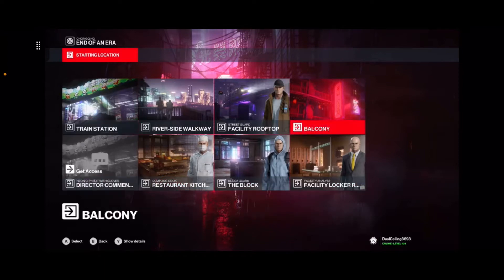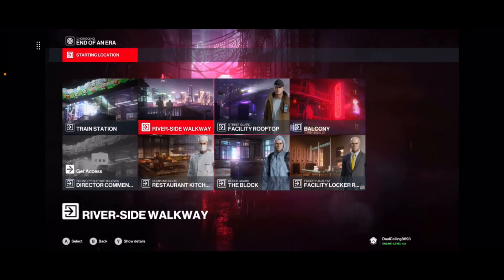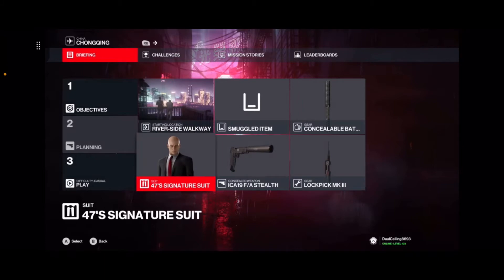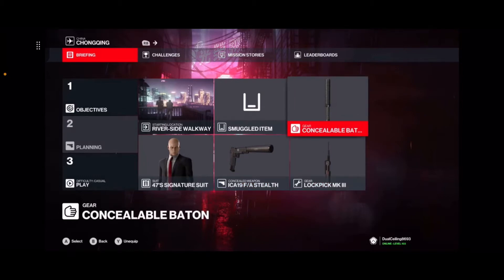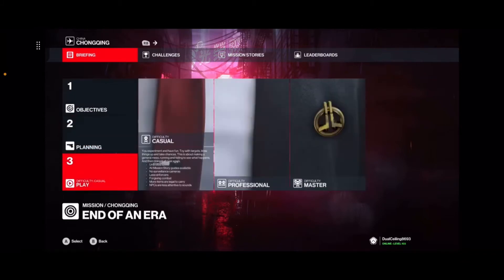I do not recommend being in any of these because it'll take you a bit to get to where we have to go, and you don't even have to infiltrate underground or infiltrate the facility or Hush's building. I'll be starting in the Riverside Walkway. You will need to have 47's Signature Suit for this — this is mandatory, you will have to put this on. I'm gonna have a lockpick and grab a baton just in case. Once you have all that, just load in — this can be in casual.